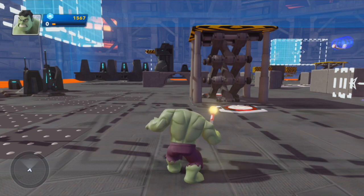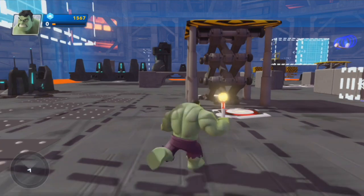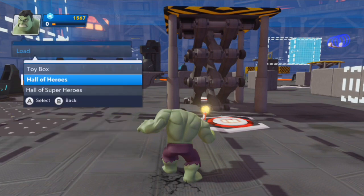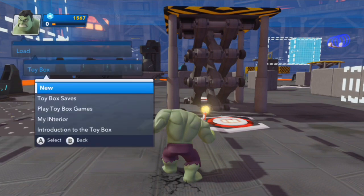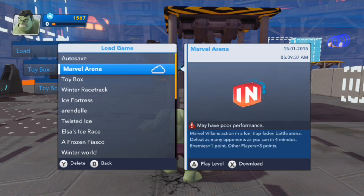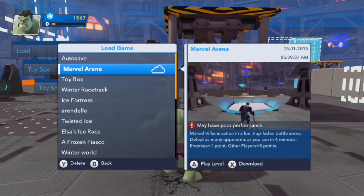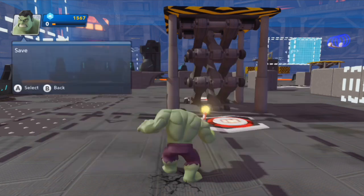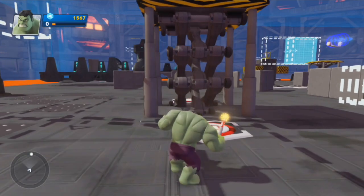Don't know how, don't know why, what has made this magical thing happen — but it's there in a particular toy box. If you go into the toy boxes in Disney Infinity 2 and load up one called Marvel Arena, it's got a ton of content in there. But not just Marvel content, because there's something from Star Wars.